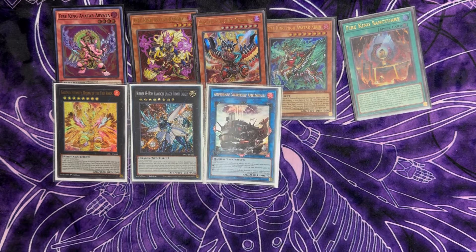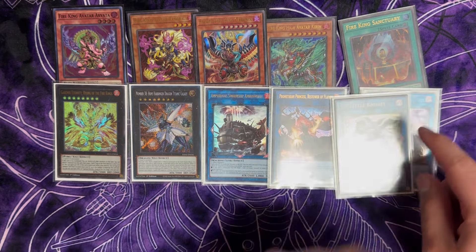You can also play Number 38 or Number 90, though we're not playing Number 90 in this build. The Amble Whale can be two triggers — you normally leave it on the field and destroy it with Arvada, with Princess in the graveyard, to get an IP or an SP.